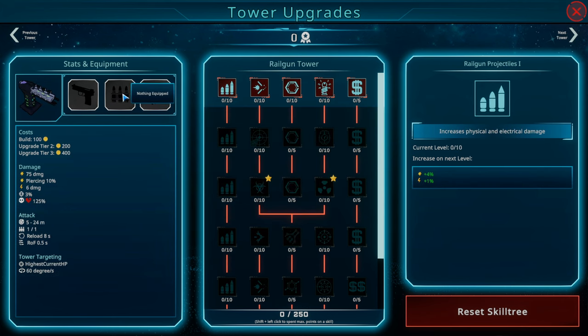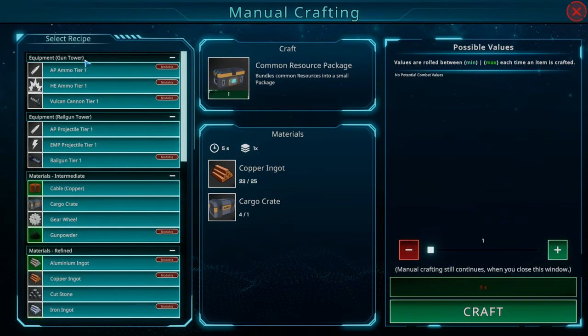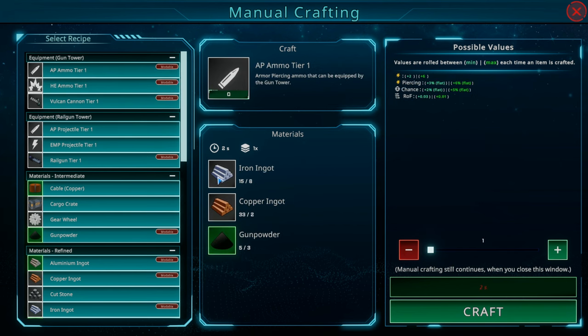The last thing we could look at is some upgrades we can build for the rail gun tower. Let's look at the manual crafting. Gun tower — Vulcan cannon tier, that's all advanced stuff, can't do that. For this upgrade we could do — ammo tier one, armor-piercing ammo that can be equipped by the gun tower. I'm wondering if you only get one or the other. Let's build it and find out — ammo tier one needs gunpowder. I think we can build one. Let's do it.